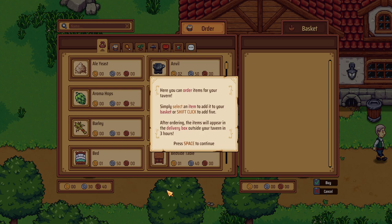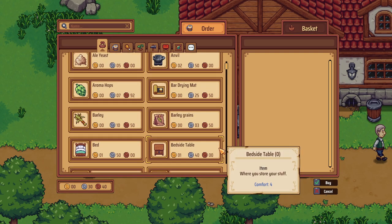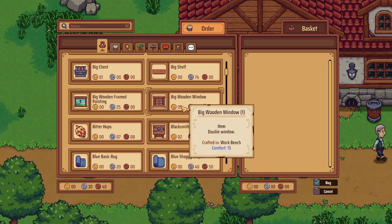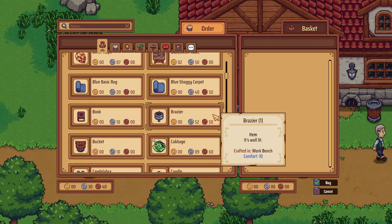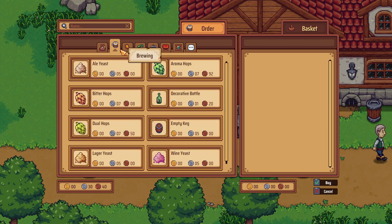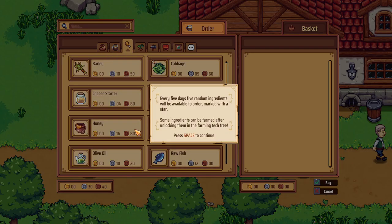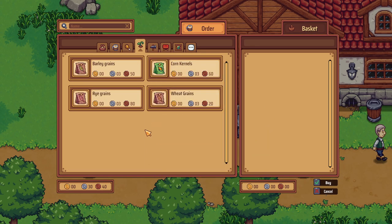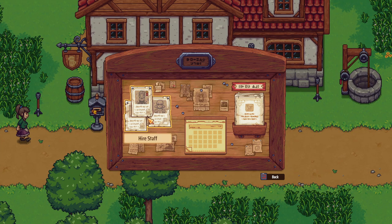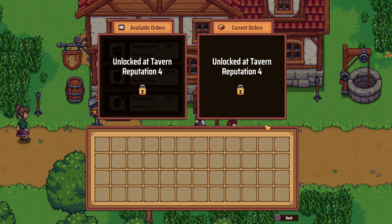Here you can order items for your tavern — simply select an item to add it to your basket, or shift-click to add five. After ordering, the item will appear in the delivery box outside your tavern in three hours. There's decoration, bar items — windows add a lot of comfort but they're expensive at five gold. You can also order seeds, crafting stuff, furniture, decor, and miscellaneous items. You can hire staff — I don't think you could do that before. More orders unlock at reputation level four.